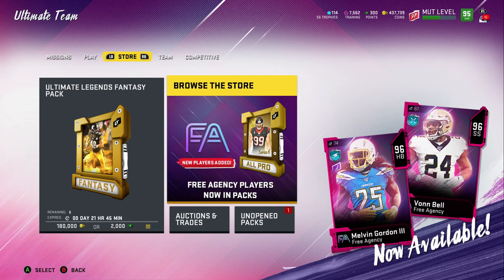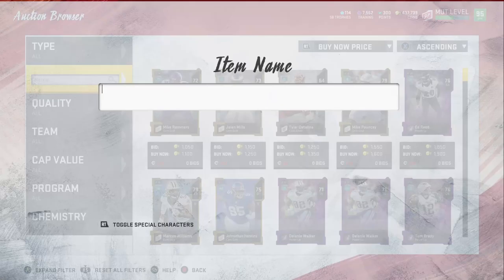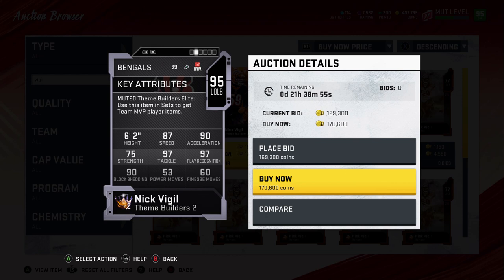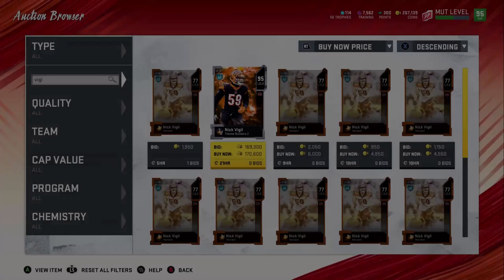Hey, what's going on everybody, Shocker Gaming here bringing another Madden 20 Ultimate Team video. Today we are back with the LA Chargers themed team. Before we hop right into it, I got one guy to pick up — I don't know how I missed this, but the Chargers picked up Nick Vigil from the Bengals. He's now an LA Charger — 87 speed, 97 tackle, 97 play rec, 90 block shed, 170k. He's on the squad.